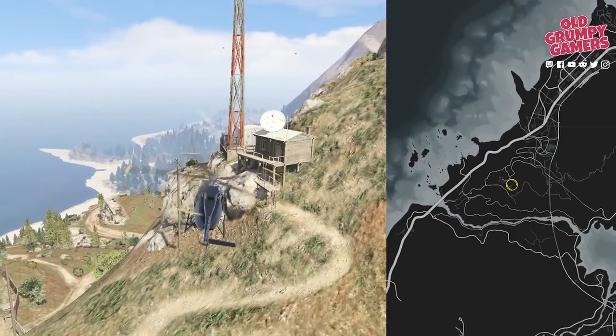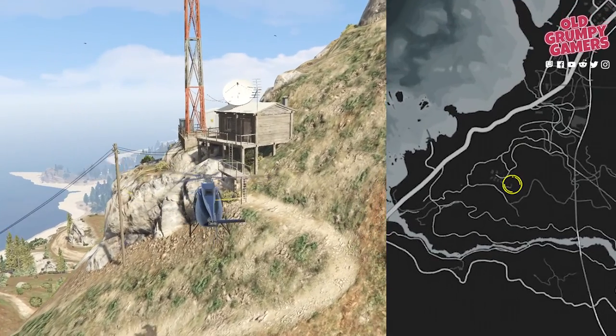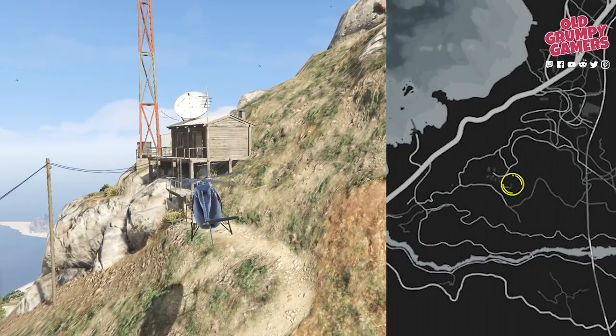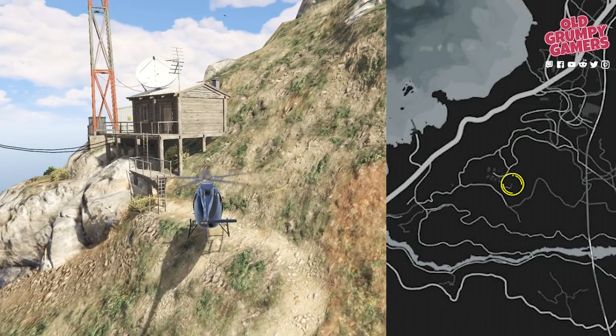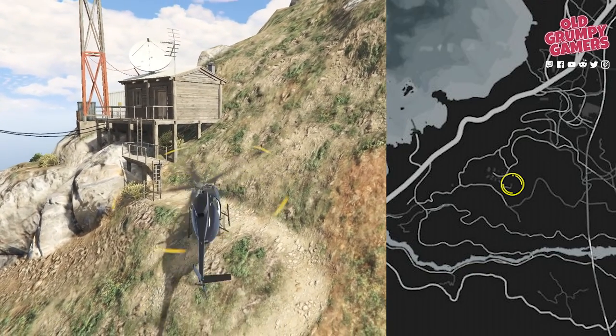After this, the radio tower outpost next, about halfway up the mountain. This can be a bit awkward to get to in the chopper, but there's a spot to set down just behind the wooden cabin. The letter scrap can be found between the cabin and the new-looking corrugated iron shed.